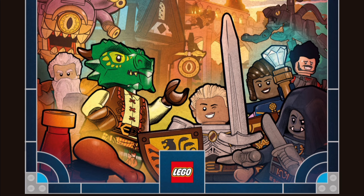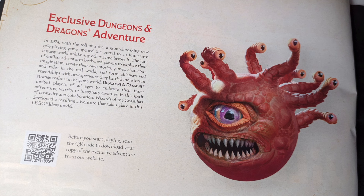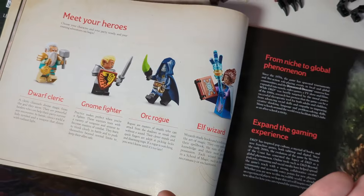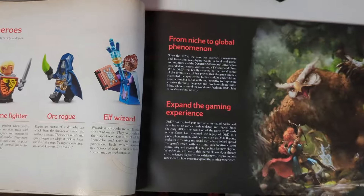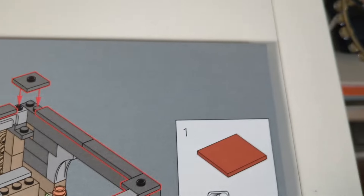I think the booklet should definitely have been included with the set — inside the box, not hidden away on a webpage somewhere through a QR code which just takes you to the store page for the set you've already bought. The booklet is practically essential for truly delving into every aspect, and the instructions just don't explain it enough. I think the existence of the RPG adventure is also the reason the instructions contain none of the little design trivia notes we're accustomed to with an 18-plus set like this, which are noticeably absent here.